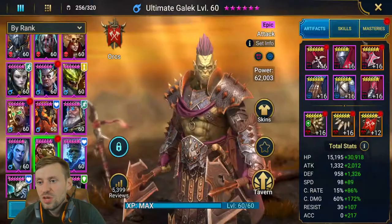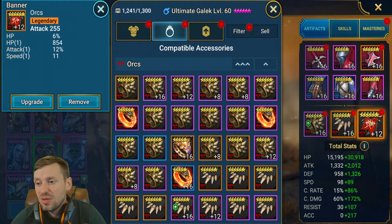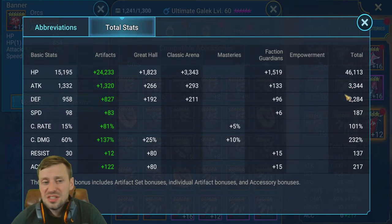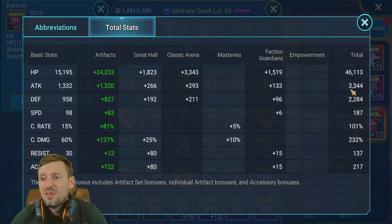For gear I've gone crit damage gloves, HP chest, speed boots, attack ring, crit damage amulet, and attack banner. Total stats: 46k HP so he's nice and tanky, 3.3k attack for decent damage, 2.2k defense to help keep him alive. Speed is 187 which is quite slow — I'd like him at 200. He's at 101 crit rate, 23 crit damage which is really decent, and 217 accuracy which covers the 200+ needed for dungeons.